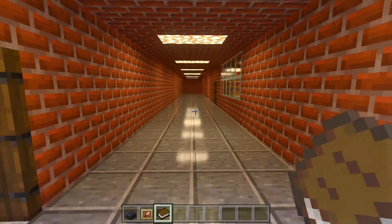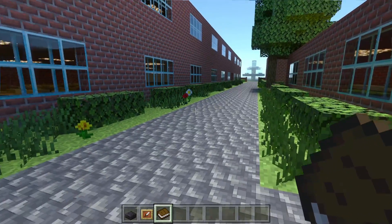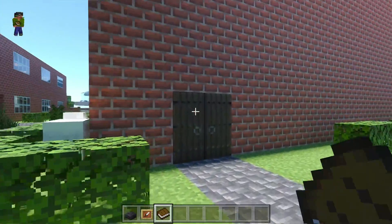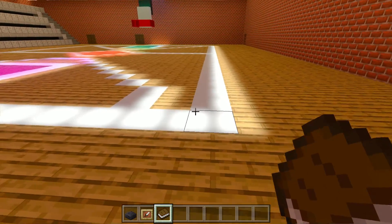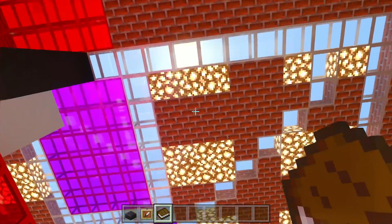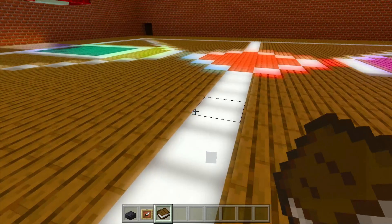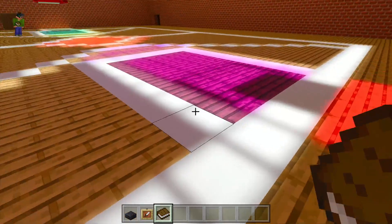We've got the lunch room, a small hallway, and then you head outside to a nice stone pathway where you can walk to the rest of the campus. Over here is the gym — this is what the gym looks like. We've also got a really cool lighting effect. At the moment the sun isn't in the right position, but if it was directly overhead the lights would line up perfectly with the concrete on the ground and make it glow — which is pretty cool.